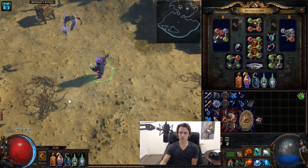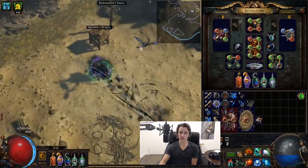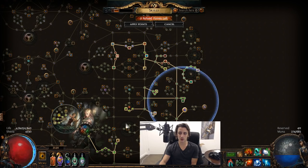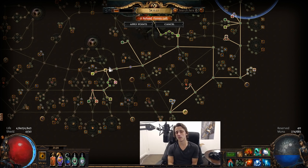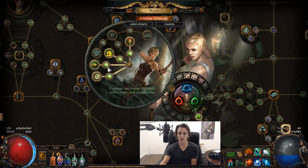On top of that we have our Diamond flask, Silver flask, Wise Oak, and Seething/Surgeon's Promise. The best thing is definitely Tailwind — you end up stacking some serious attack speed. I've also invested in frenzies throughout the tree, getting frenzies here, here, and here, so I still have 6 frenzies. With Blood Rage and Frenzy on single target I can keep those up very easily, so it's a lot faster than Raider in that sense, even though Raider is supposed to be the king of fast.